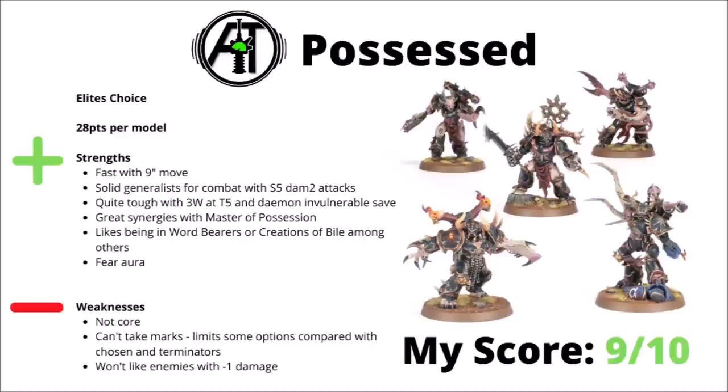Moving on, we have perhaps the last of the three great melee powerhouse units of Chaos Space Marines — Possessed, 28 points each. For that you get a lot of raw might: a fast unit with a 9 inch move, a tanky profile with 3 wounds and Toughness 5, their daemon invulnerable save, and some generalist melee with 5 attacks at Strength 5 and Damage 2. Compared with the Chosen and the Terminators, they do have some downsides — they aren't Core and they can't take marks, so that locks them out of a bunch of synergies. They do get on very nicely with the Master of Possession though, with things like Cursed Earth and Warp Marks giving them boosts, as well as the usual healing and toughness. They've got plenty of synergy with various legions — maybe Word Bearers for that +1 to wound option, or the Master of the Union Warlord trait for the extra AP, both of those are great on them, and Creations of Bile really like them with fighting on death. Maybe one of their biggest weaknesses is minus 1 damage — they won't quite like Imperial Knight Armigers or fighting against certain Death Guard units as much. Still though, another absolute melee powerhouse for the Chaos Codex — I'd rate them a 9 out of 10 overall.